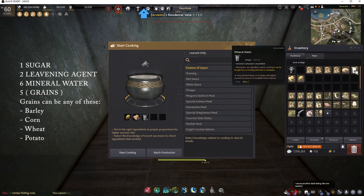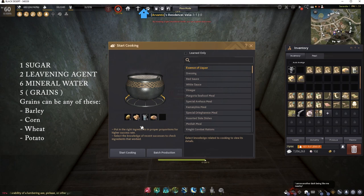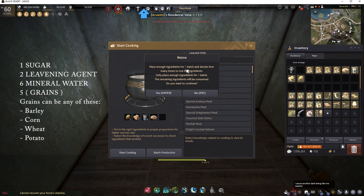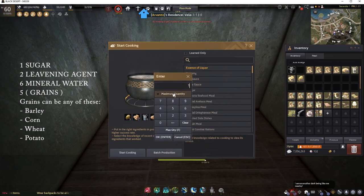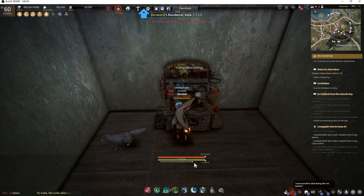For one batch of beer: key in five potato and put it in, two leavening agent, six mineral water, and one sugar. This is one cycle of cooking — one batch of beer. To cook hundreds of batches at once, click the batch production icon. It will remind you that you should have ingredients for only one batch loaded. Click yes, and in the next window click maximum quantity — it will cook 100 batches. Press OK and a progress bar appears at the bottom.